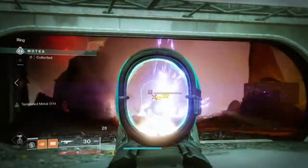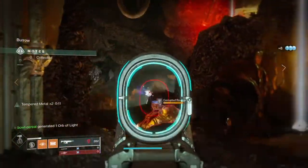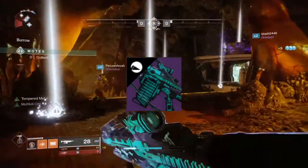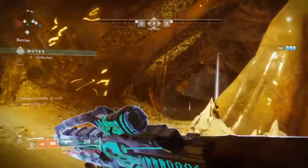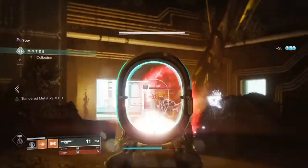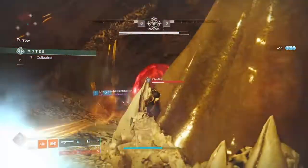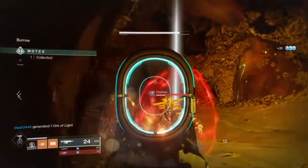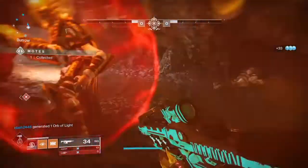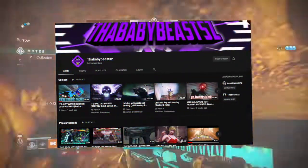The first gun I'm going to tell you guys about is the one that came to us last year with the last Festival of the Lost, and that is the Braytech Werewolf. Yes, it isn't good in PvP because it's a 450, and yes it's a reskin of a reskin — Bungie, I'm looking at you, please don't do this in Beyond Light. But this gun has been nothing but good to me in the time that I've used it. For those who were in the live stream last night, I was farming for cypher decoders for about 20 to 25 minutes on the moon with my guy Baby Beats — by the way, go check him out, he's a really awesome guy and a good YouTuber, link in the description below.